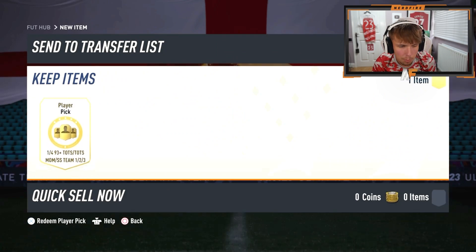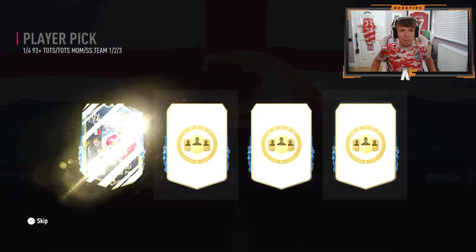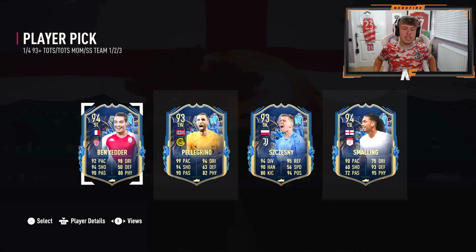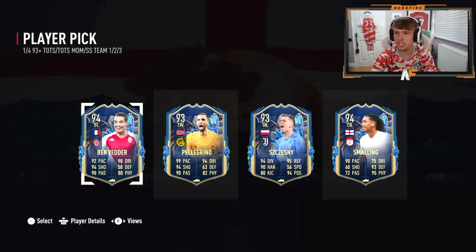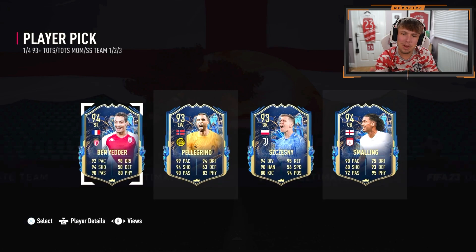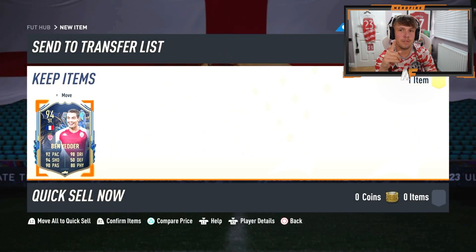Man 30 is here with a 93-plus player pick as well. EA, come on, show us the money. Ben Yedda's not bad — you take a Ben Yedda. I don't know how much he's actually worth nowadays, but that's not the worst of pools. Ben Yedda is sitting at 128k — I didn't know he was that cheap. Go Ben Yedda. I think he's still probably the most expensive, probably good off the bench even if you don't start him. Not the worst one — probably one of the better ones we've seen so far.